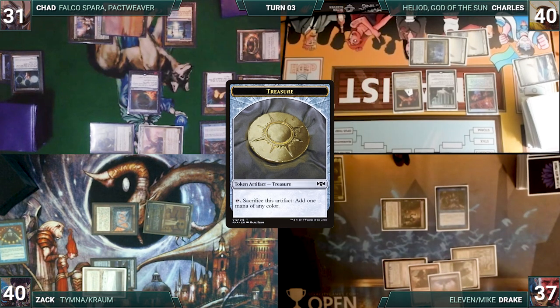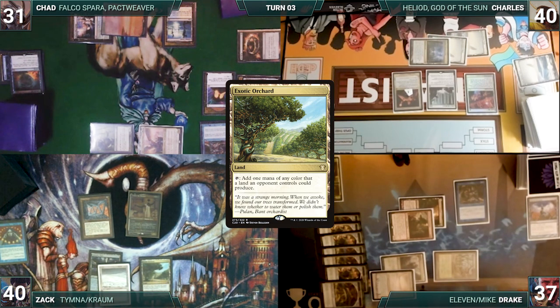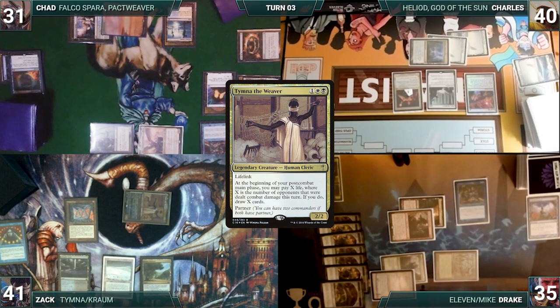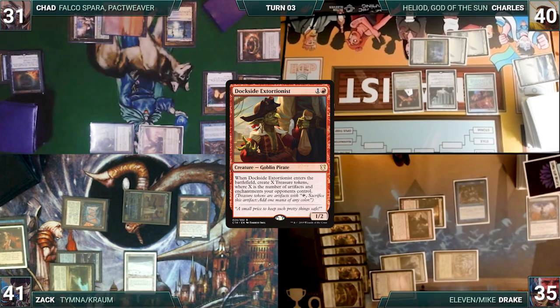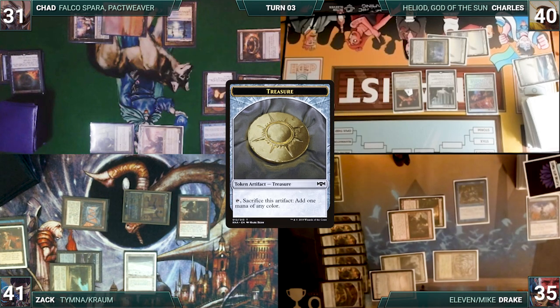Dockside enters and Drake creates 7 treasures, but they enter tapped because of Blind Obedience. Setting up for the next turn, Drake passes. During his upkeep, Zack wins his Mana Crypt roll. He draws and plays an Exotic Orchard. He moves to combat and attacks Drake with Tymna. Drake takes it and Zack gains 2 life. In his second main phase, Zack pays one and draws one through Tymna. He casts Demonic Tutor and both draw through Rhystic. He fetches up a card into his hand. He casts a Dockside Extortionist of his own and both draw through Rhystic again. Dockside enters and Zack creates 14 treasures, all tapped through Blind Obedience. Zack, also setting up for a massive turn, passes to Chad.